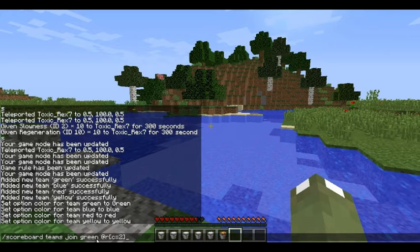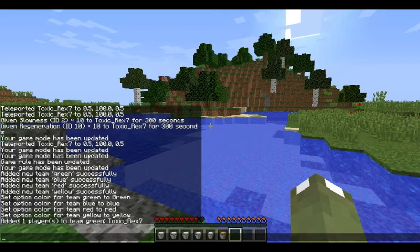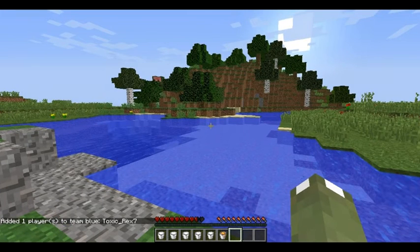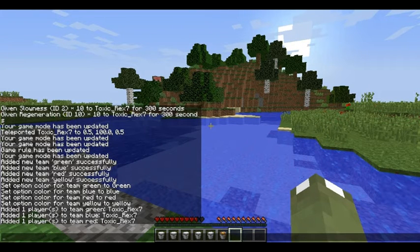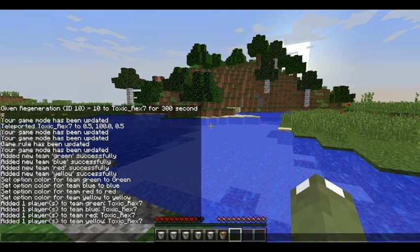Now we have to randomise the teams. This is how omgchad did it — I didn't know you could do this. The command is: slash scoreboard teams join green, then slash r which means random, and then count equals 2. Make sure you've got the square brackets — that's what makes it work. It'll randomly pick two people from the server and put them in the set team. I know the randomised teams aren't ideal in vanilla but it's what you can do. Then you repeat this for blue, red, and yellow teams.